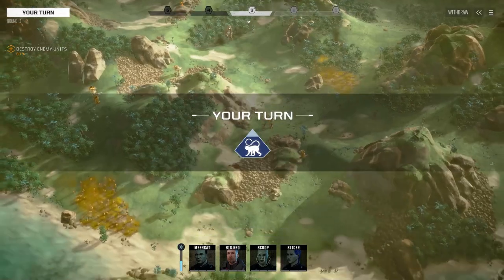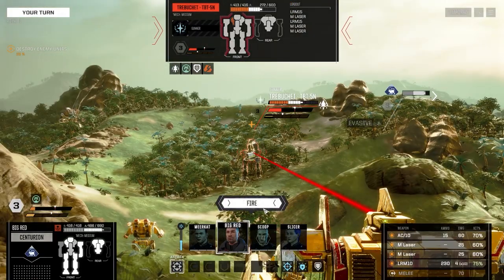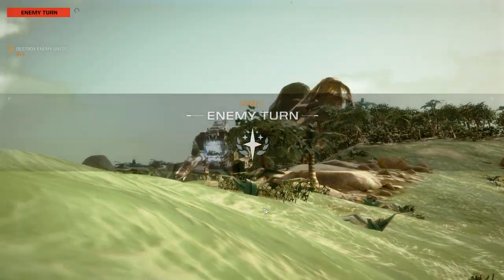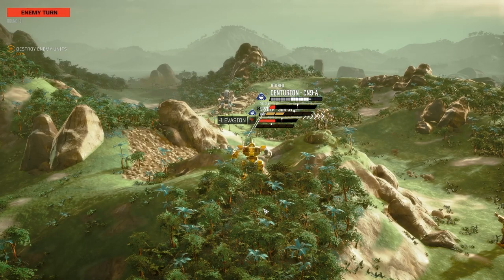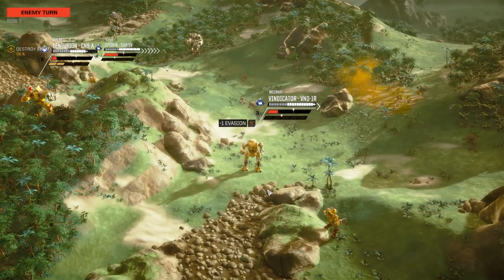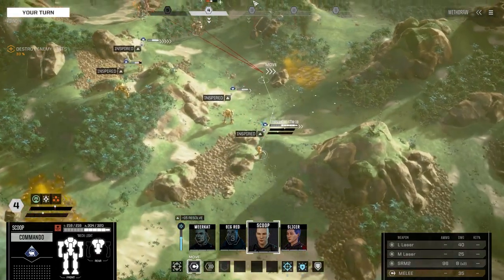That's a miss with the PPC, which is kind of unfortunate. Let's see what we can do here. Because he's in trees he actually took less damage. That's another miss with the autocannon. Centurion's doing its best to take as much damage as possible there. So you've got multi-target — that's why he can shoot at two enemies. Spider's just there to get shot at, really. The Commando — I want to keep you sort of up here, keep firing.